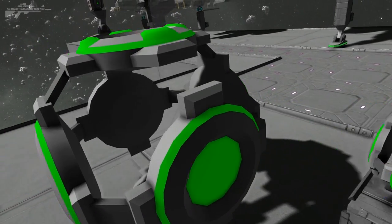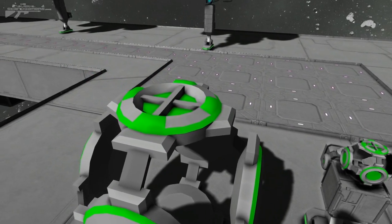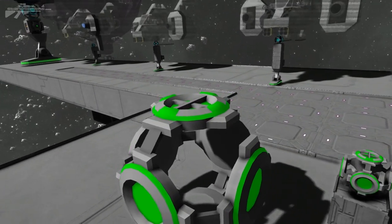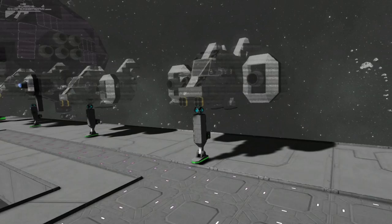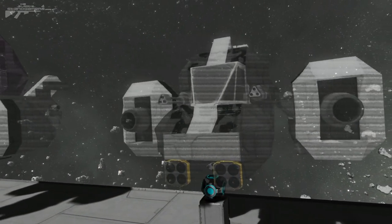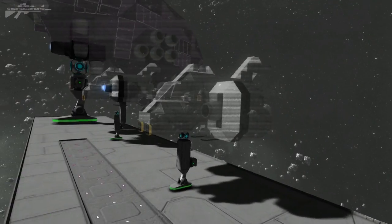You're probably wondering exactly what it is. This is the projector block. You may be wondering what it can do. Well, it does exactly what it says on the tin — it projects a hologram of your ship in a blueprinted form, ready for you to produce and print in your survival world.